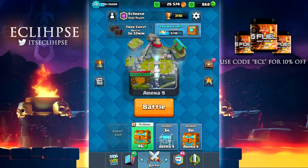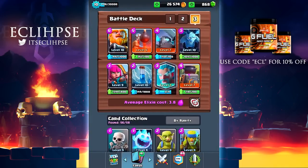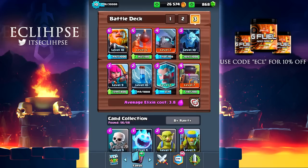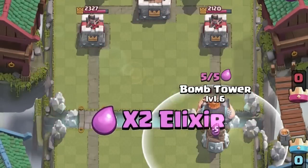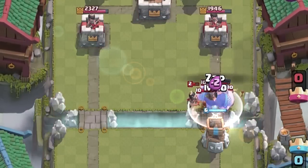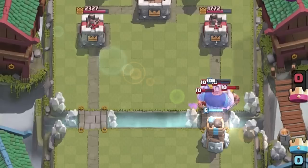Hey guys, what's going on - my name is Eclipse and today we are playing some more Clash Royale. I thought I would mix it up and use a really funny deck, so today we are going to be trying to use the royal giant and the bomb tower. Basically I want to send the royal giant over the bridge and then as he crosses the bridge I want to put a bomb tower down for defense.